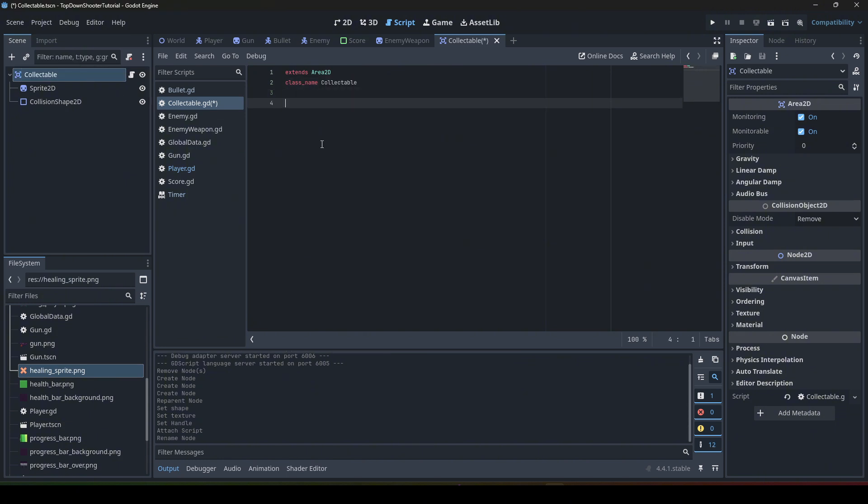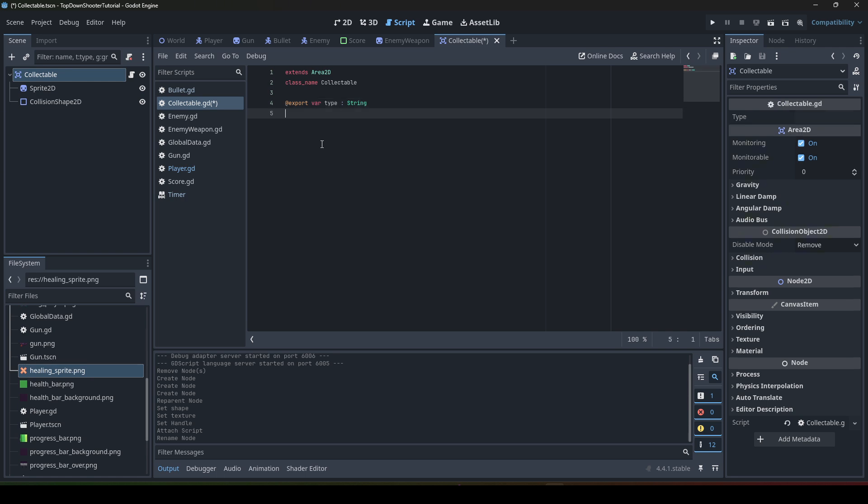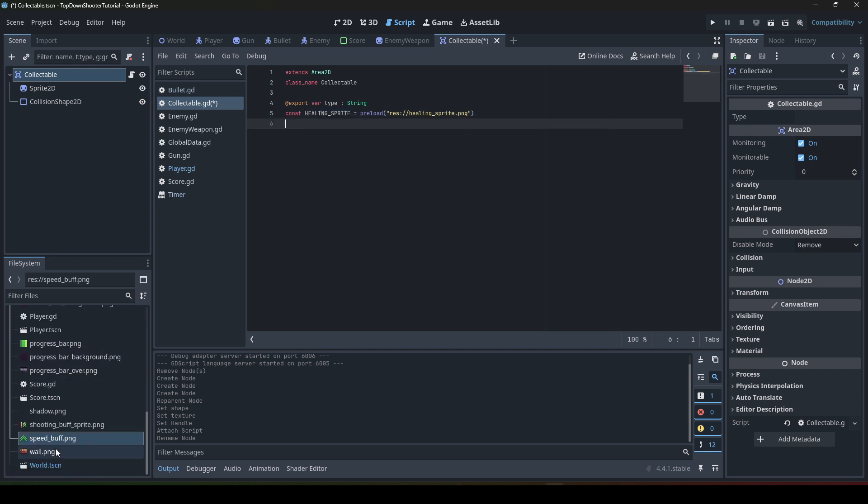Next, we write three variables. We define an export variable which is a string — we call it 'type'. Here we define which type this collectible is. We have different types, for example 'heal'. We also need pool pictures, which we will load as constants — we left-click the picture and put it directly inside.